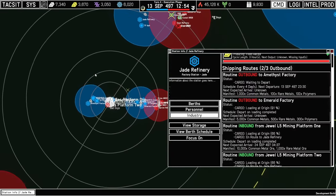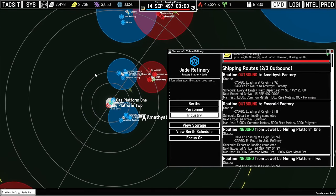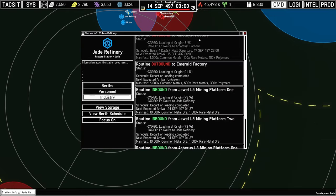One thing that bothers me is that there's a lot of text here in the shipments information list. This is still obviously very early development, and I want to clean this up a lot — add icons to increase its brevity and make it more readable. The whole UI is kind of like that: I like the general way it looks, and apparently a lot of other people do too — it's very utilitarian — but right now there's not a lot of uniformity and it's cluttered because I'm just trying things out and experimenting. Once Phase 4 is done, I'm going to do an actual pass on the UI, come up with a style sheet and design guide, and implement that across all the different windows.